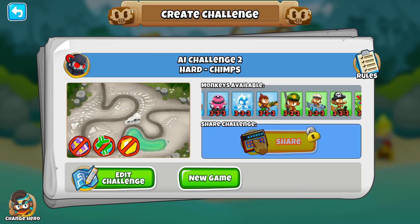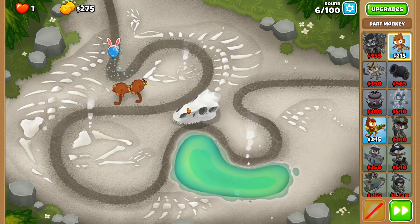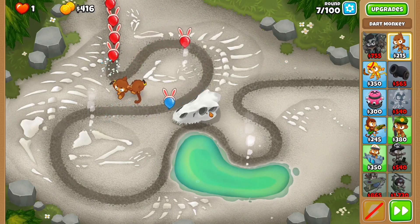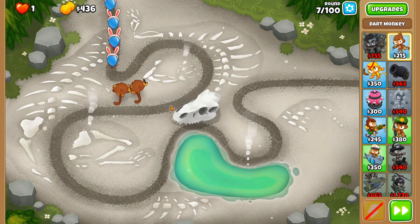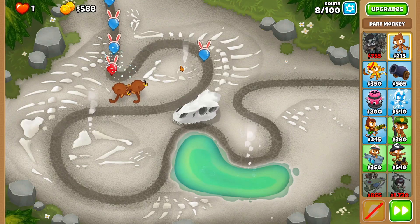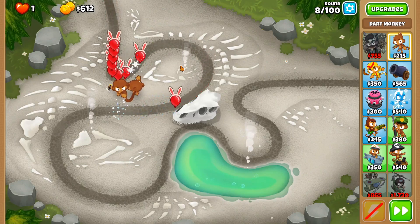I'm gonna use Geraldo for a very specific reason I'll show you in a bit. My general plan is to start off with a bunch of dart monkeys. For good tier 3s in the late game, Sun Avatar is the way to go — hence why I'm starting with dart monkeys. Because with Geraldo, you can upgrade them to super monkeys with the super cape, and since this challenge is limited to tier 3s only, it's not really an issue for the tier limit.